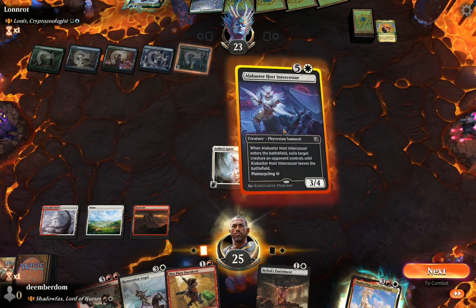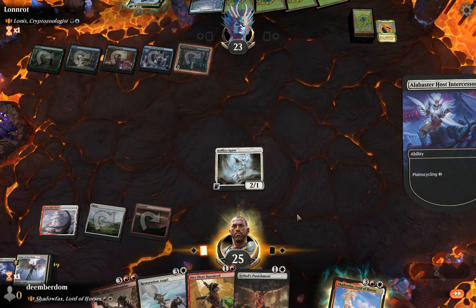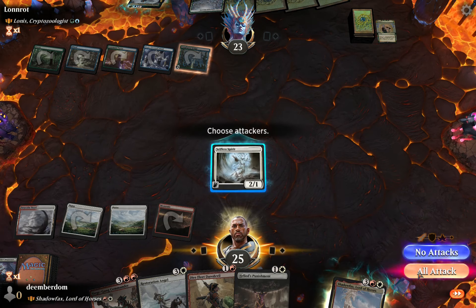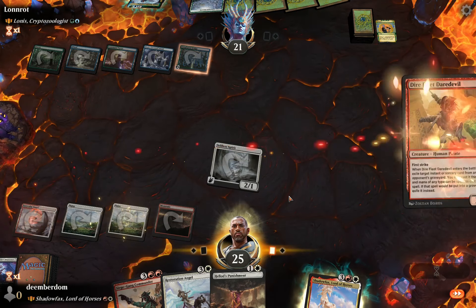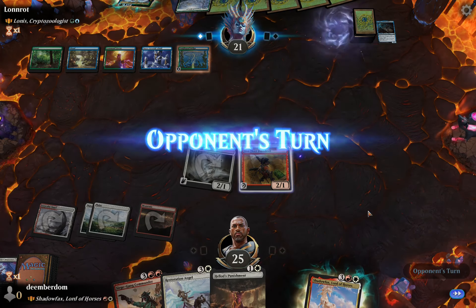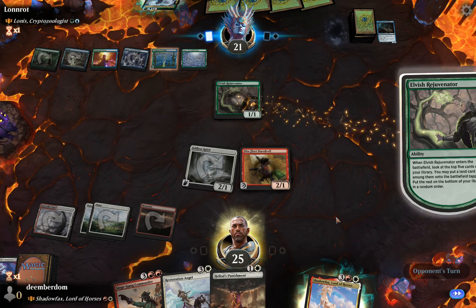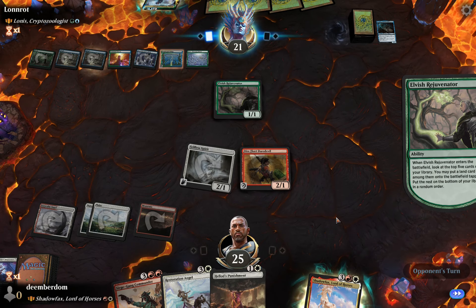We do have Alabaster Host Intercessor and we're definitely going to plainscycle it right here — it does nice double duty as sort of like a Skyclave that Shadowfax can cheat in, but also a plainscycler. Definitely needed that. With how little mana we have it seems fine to just play out Dire Fleet Daredevil. It would have been nice to actually cast the Cultivate from their graveyard, but we decide to just run it out without the flashback value.